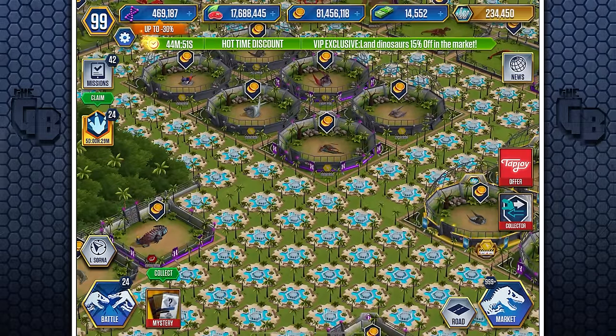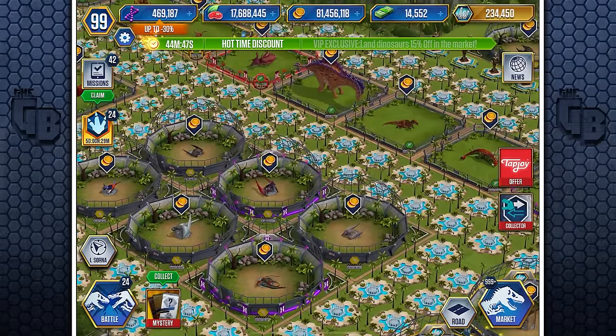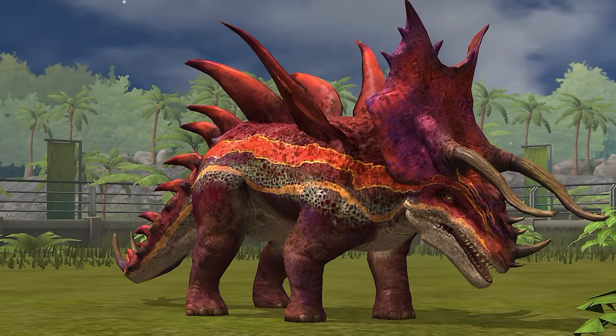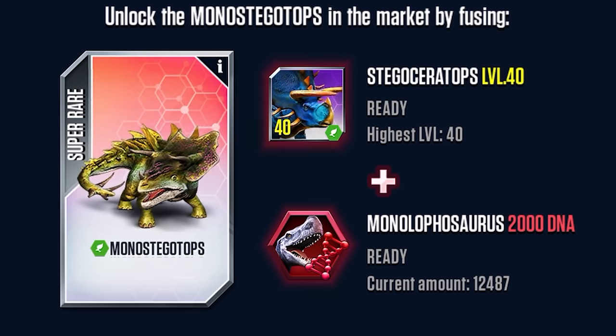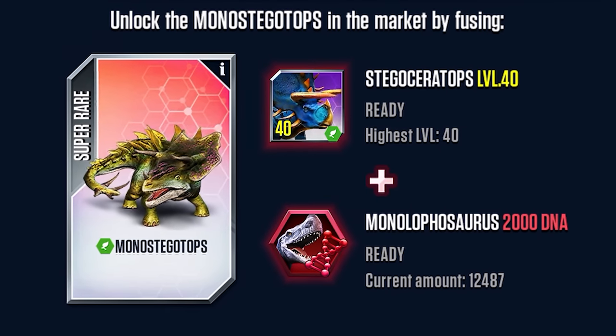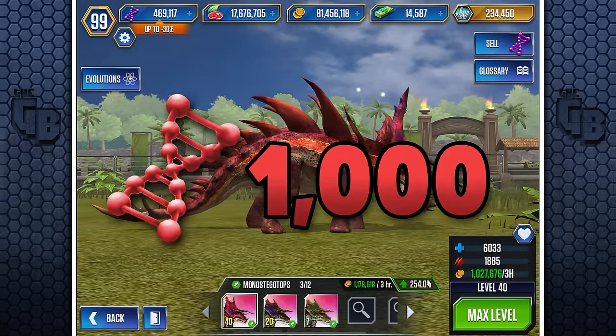Herbivores aren't the most useful of dinosaurs in the game, considering there are a whole lot more carnivores. But just like the other super hybrids, Monostegotops has a cheap and cheerful price tag. Once you do the one-off payment of one level 40 Stegoceratops and 2,000 Monolophosaurus super DNA, it'll only cost you 1,000 after that.